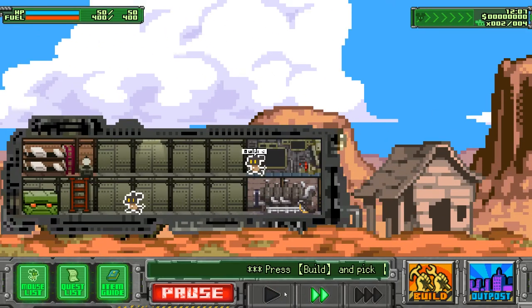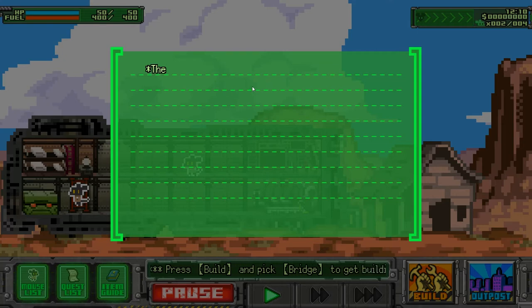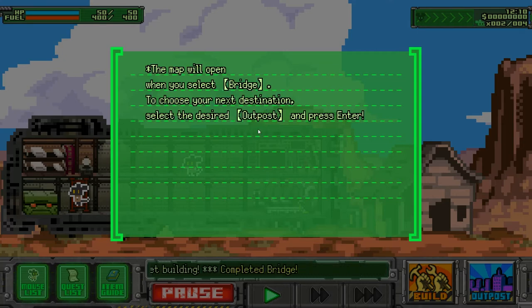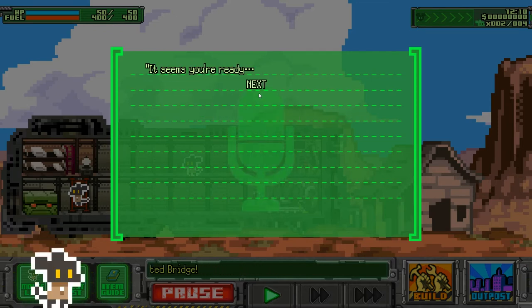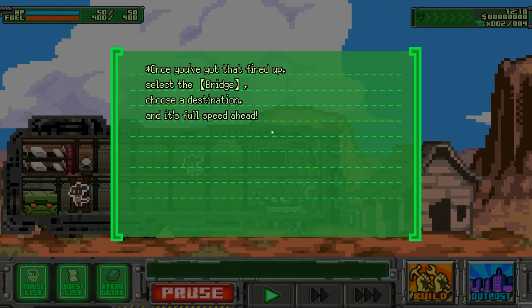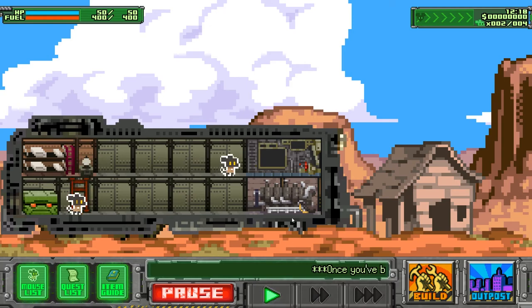Bridge complete! The map will now open. Select the bridge, choose your next destination, select the desired outpost, and press enter. For a final test: select the engine room and operate the engine to get going. Once that's fired up, select the bridge, choose the destination, and it's full speed ahead.